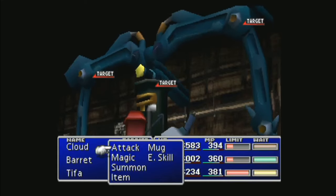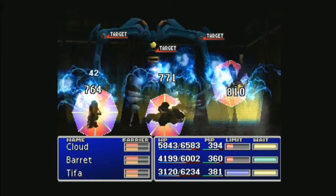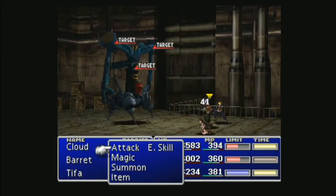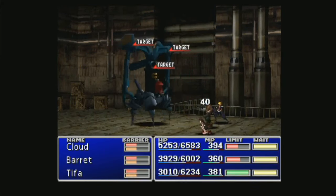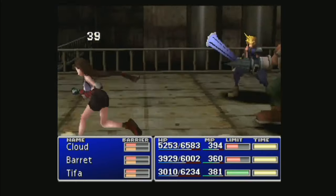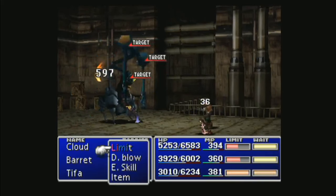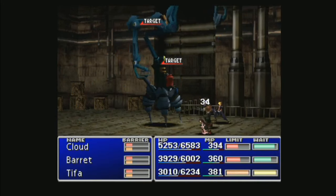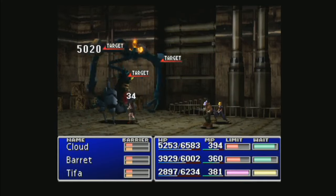Her counter-attack just came a little late. I'm just defending because I want to see how long this takes with Tifa. The only thing that kinda sucks is it puts you on a timer. Supposedly you can get another weapon with the same effect as the Power Soul in the Shinra Tower, but that's at the end of the game too.